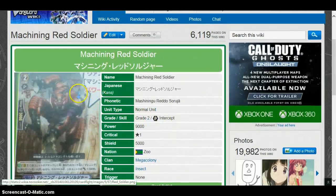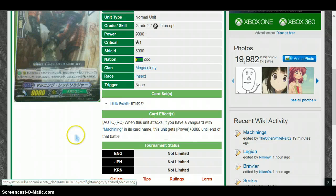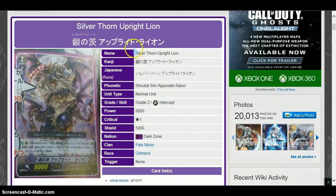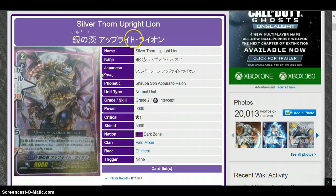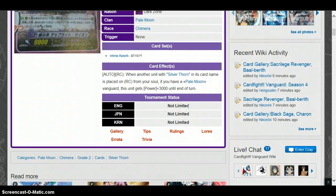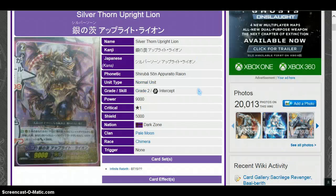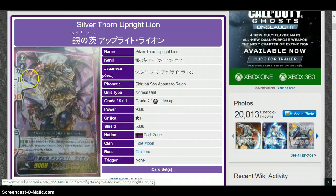Machining Red Soldier — grade 2, 9k. When this unit attacks, if you have a Vanguard with Machining in its card name, this unit gets plus power — making it a 12k attacker. Silver Thorn Upright Lion — grade 2, 9k, Pale Moon. It looks like Barking Manticore — I think it appeared in one of the anime episodes. Ability: When another unit with Silver Thorn in its card name is placed on rear guard circle from your soul, if you have a Pale Moon Vanguard, this unit gets plus 3,000 until end of turn. I can see this working since it's quite easy to call from soul for Pale Moon. I think you have room for at least one or two copies alongside the 10k units.